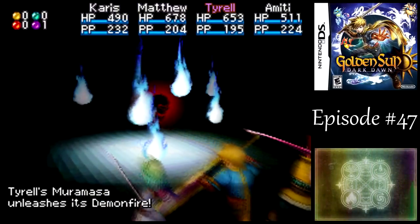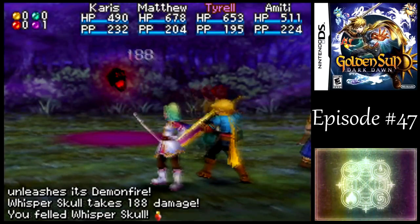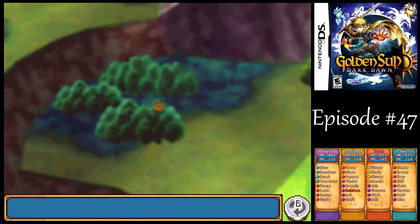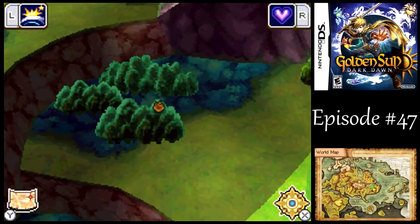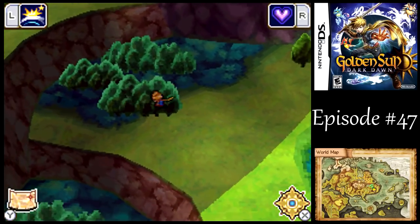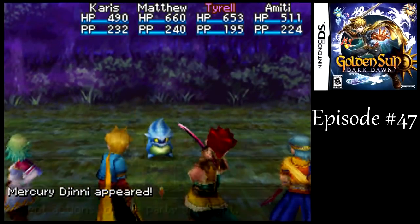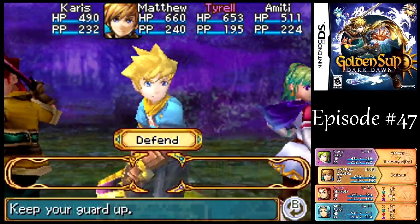Just another round of attacks should get the job done. The enemies in the Eclipse region by Tanfun are much harder than the ones that you'll meet up with anywhere else, so you might want to watch out for that. This little forest patch here is where you can meet up with a Mercury Djinn.